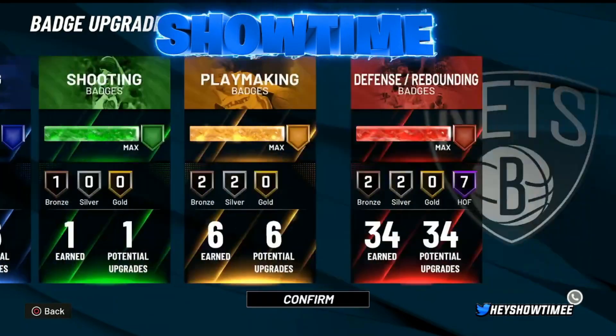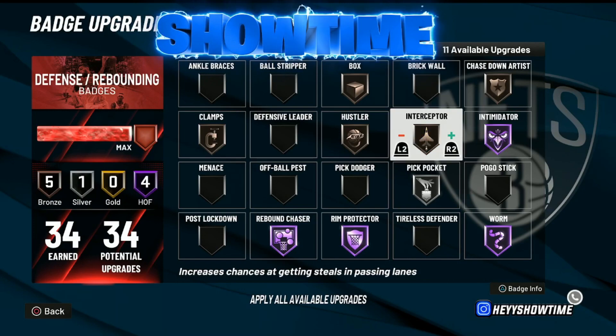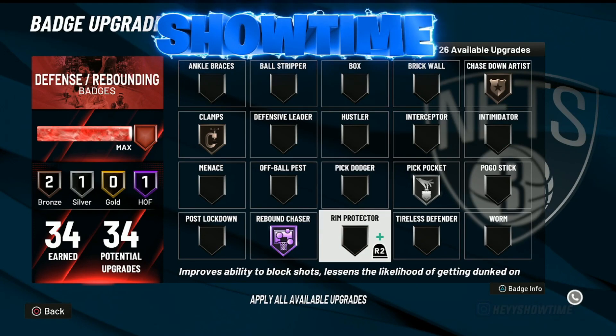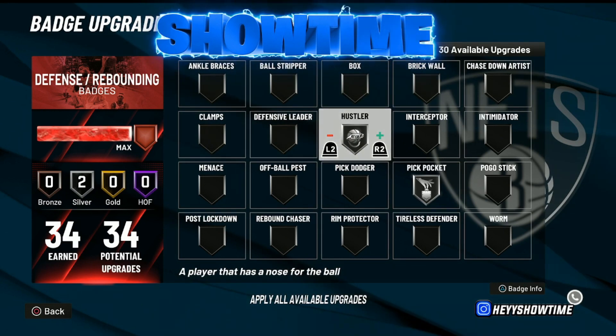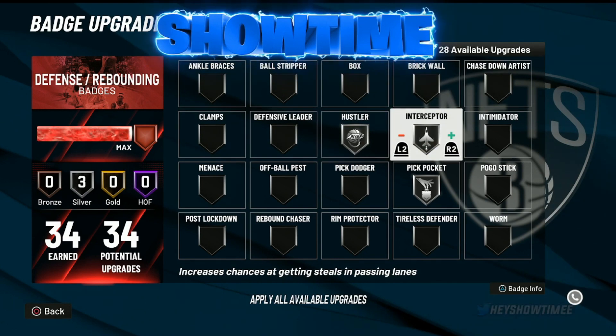Now for defensive silver badges. Pickpocket — I love using it on silver. I've used it on Hall of Fame and gold, but silver is my sweet spot and where I prefer to have it. Hustler is also really, really good on silver — it's the sweet spot for that badge too. Interceptor is good on silver as well; they nerfed it a few months back so it's not as overpowered as it once was, so silver is a solid tier for it.